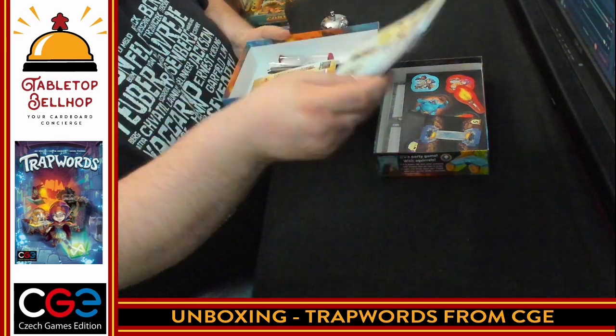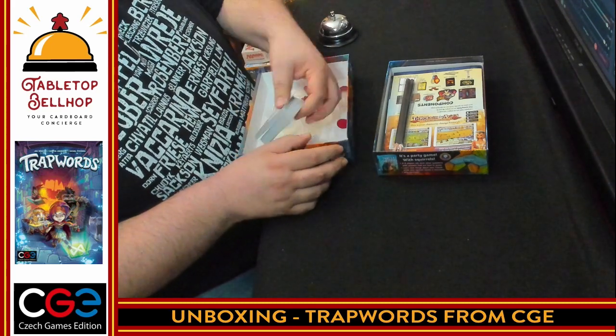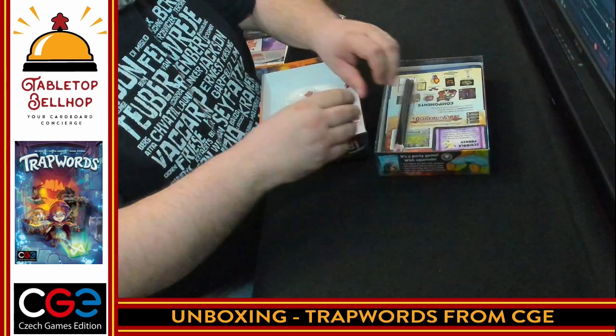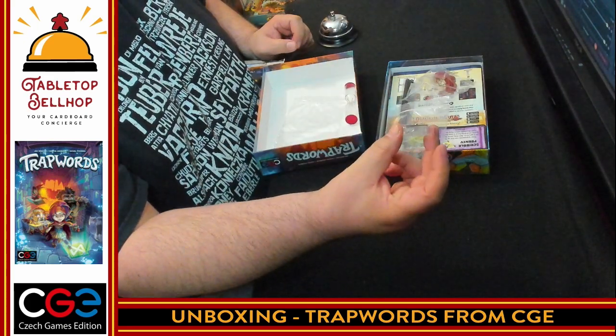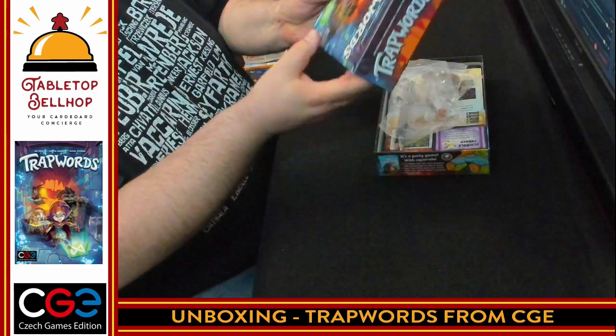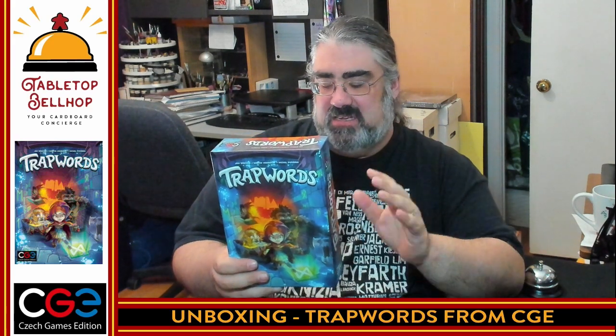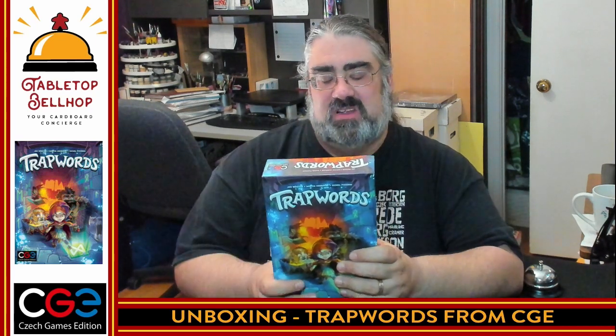I am looking forward to checking this one out. I love the idea that they've made a thematic card party game. And thank you for the pencil sharpener — huge bonus there. That is two different party games from Czech Games Edition I've opened up that both had those; I was very impressed. So there you have what you get in the box with Trap Words from CGE — a team-based word game with a fantasy dungeon crawl theme. You've got a couple of competing adventure parties going through a dungeon thrown into a word-based party game, and I love the concept of that.